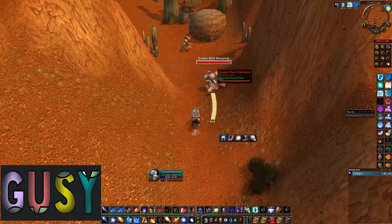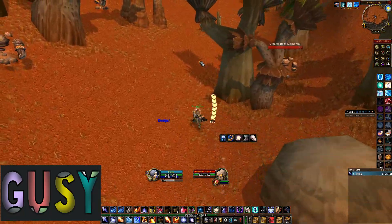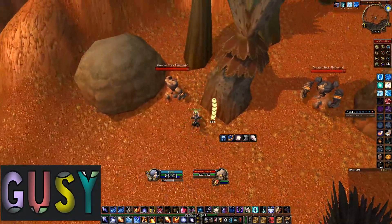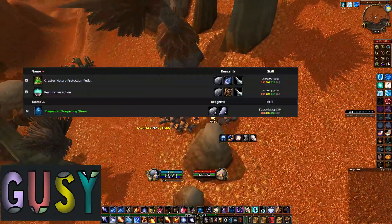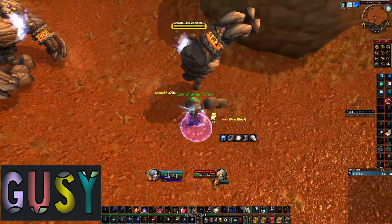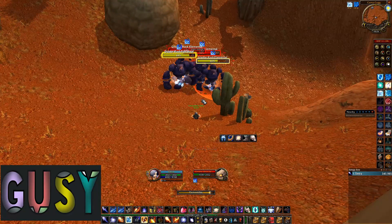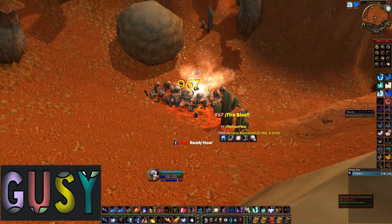These elemental earth are really good for more than just selling on the auction house. Of course if you are melee you could use them for elemental sharpening stones you use in raids. And later on they will also be used for greater nature protection potions. In the AQ phase they are going to skyrocket in price — I can guarantee you — so better farm them now than pay six or seven gold each at that time. There's also restorative potions that you need in raids, which can remove magic and curses and all kinds of debuffs.